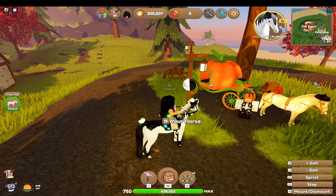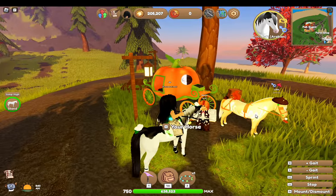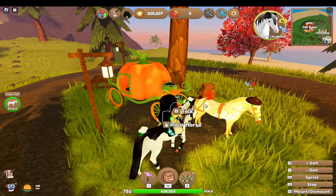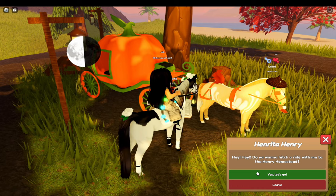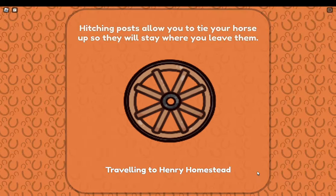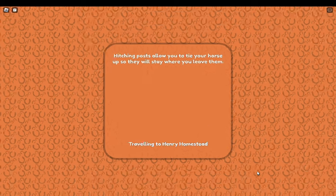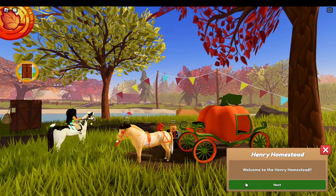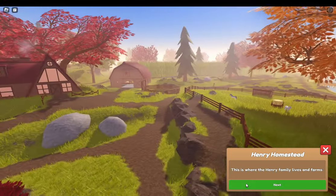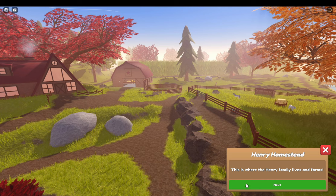Now I'm over by Henrietta and she actually has the Pumpkin Spice Latte Fjord right next to her — super cute, that's adorable. I think we should head over to Henry's Homestead and check it all out. So it says 'Welcome to Henry's Homestead' — I did not know there was going to be a different place to go. Last time for the autumn event it was just all on mainland.